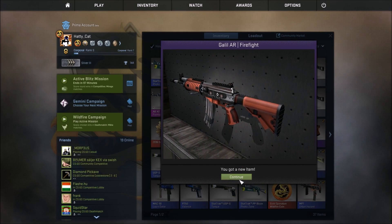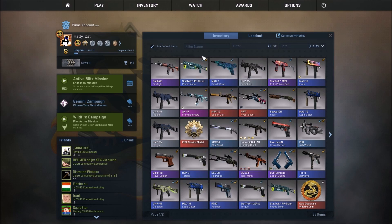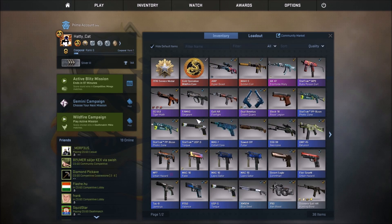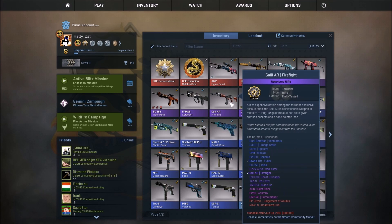We got this. Lovely. So it's in field-tested. Okay, so it's a glil — I actually do need a gold skin. And I kind of hate what it does every time you open something like that.